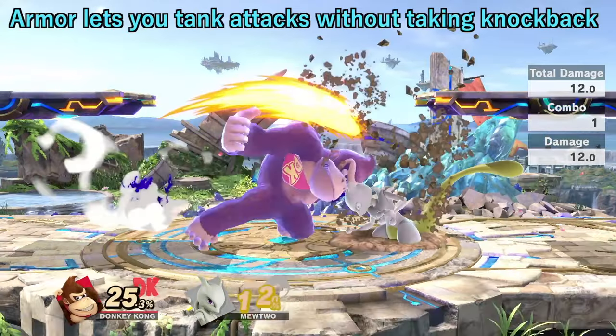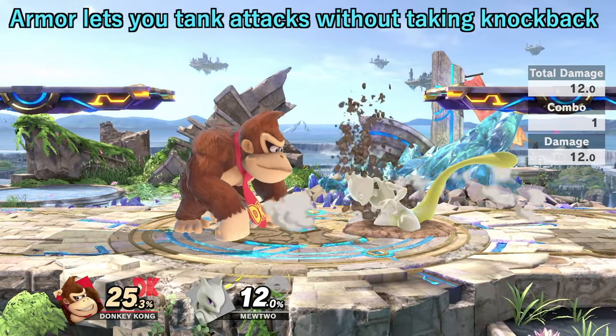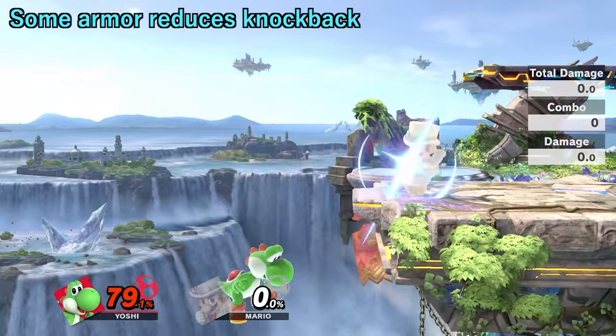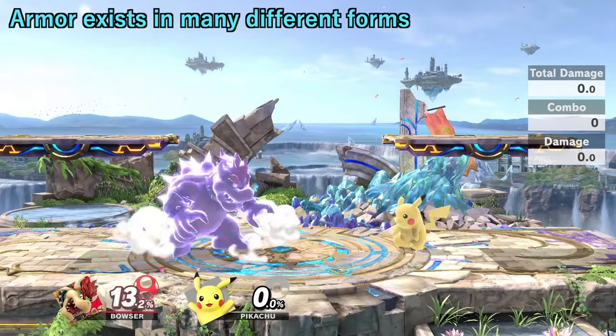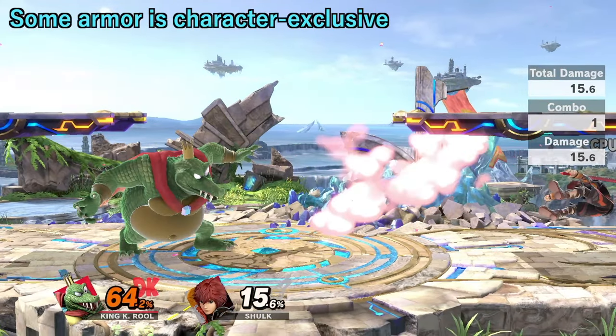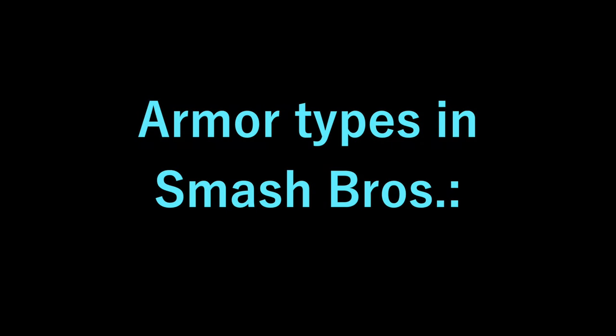Armor is a mechanic in Smash that lets fighters take damage from an attack while taking no knockback or reduced knockback. There are several kinds of armor in Smash Ultimate, with some of them being exclusive to specific characters. I'll go over each of the major kinds of armor, followed by some examples.